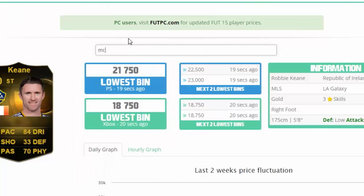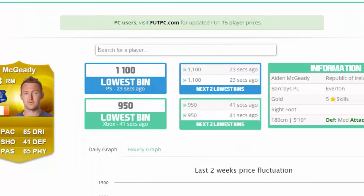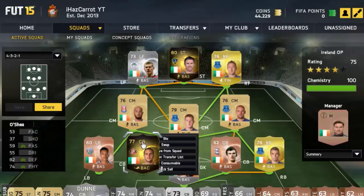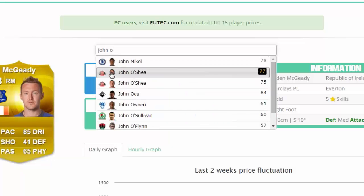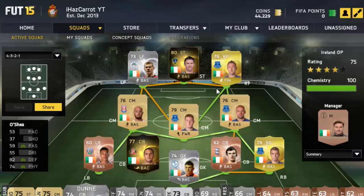McGidy wouldn't have gone up that much, but the informs are the key ones. O'Shea - I bought him for 12k. I wasn't too sure how much he'd go up, but he's gone for 14k now, so that's a 2k profit there already.